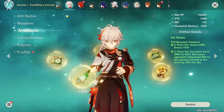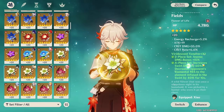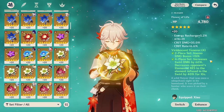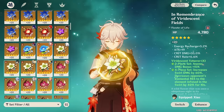For artifacts, the 4-piece Viridescent Venerer is your go-to — it's a broken set that buffs your entire team while increasing Kazuha's personal damage. You gain 60% damage to your swirls and 15% Anemo damage bonus. More importantly, the 4-piece effect decreases the elemental resistance of the swirled element by 40% for 10 seconds, greatly amplifying your team's elemental DPS. This is universally the best set for Kazuha, especially when running Hydro, Pyro, Cryo, or Electro DPS.